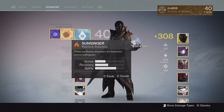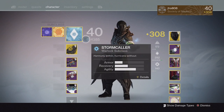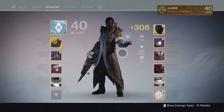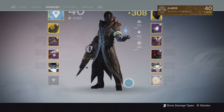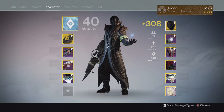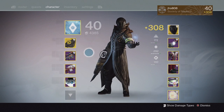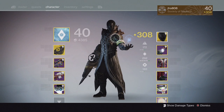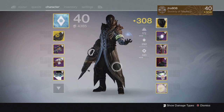Sunsinger can be useful in Hard Mode since you can't respawn, so that's going to add a lot of change to what Warlocks do. For other classes, I think Nightstalker is infinitely better than the other two for PVE, because getting that tether off helps your whole team deal more damage. Defender Titan is obviously one of the best PVE subclasses, and Hammer of Sol can help with Melting Point for more damage as well as clearing waves of enemies.